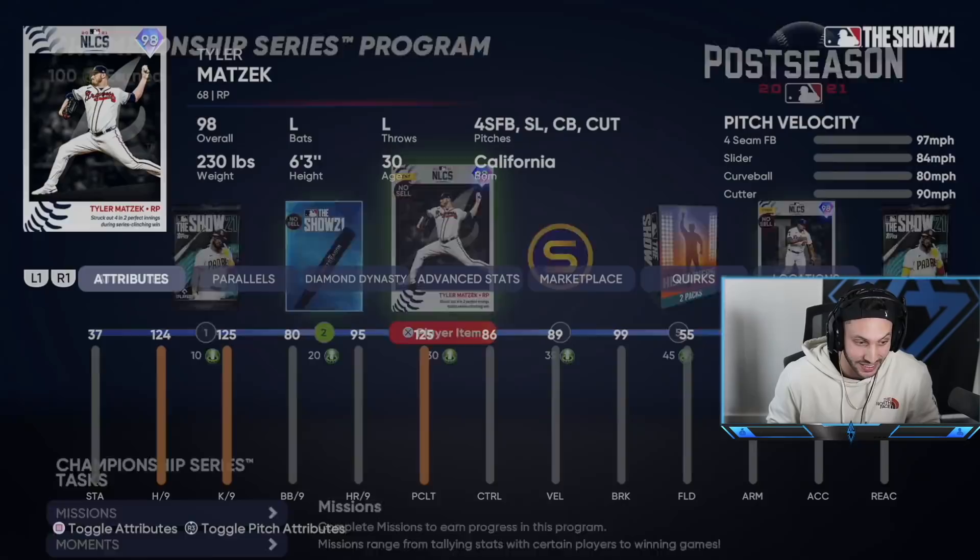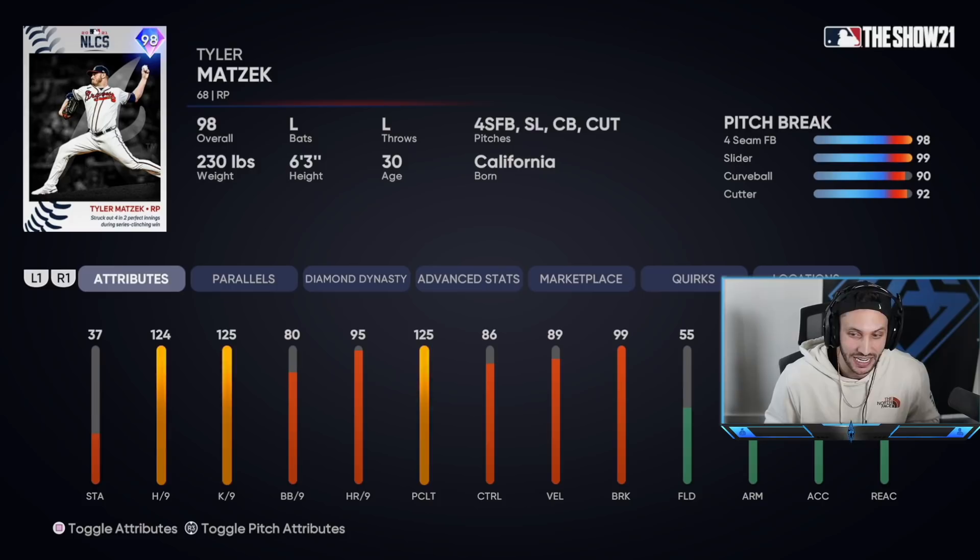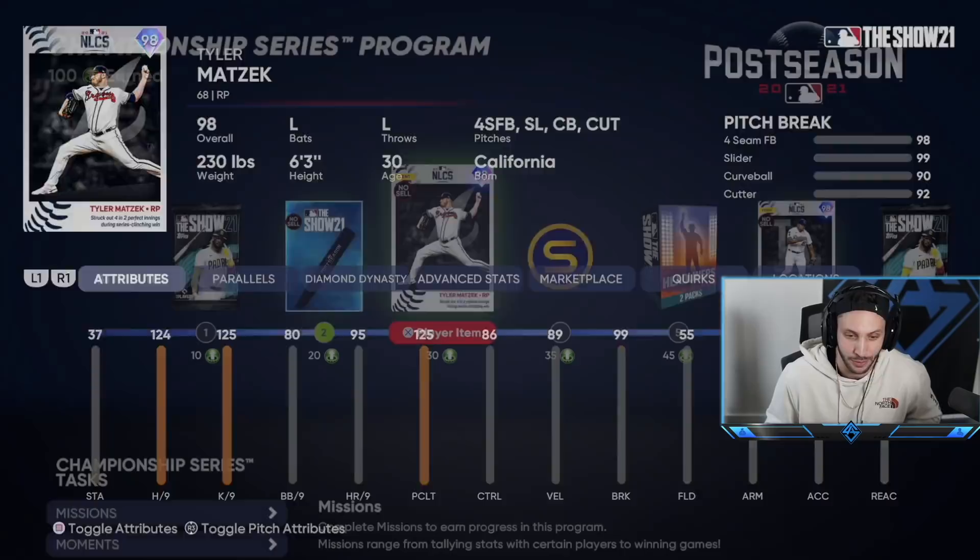SDS just dropped the new Championship Series program and these cards are insane. In today's video we're gonna debut all of them. First, we have a 98 overall Tyler Mazick — he was gonna get a card, he was so dominant in the two innings he threw in the clinching win for the Braves. This card has 124 hits per nine, 124 or 125 K's per nine, good control at 89 below, 99 break, four pitches with the fastball, slider, curveball, and cutter with really good break on every pitch: 98 fastball, 99 slider, 90 curveball, 92 cutter. This card is probably gonna replace Josh Hader in my bullpen.